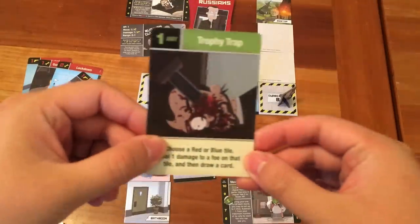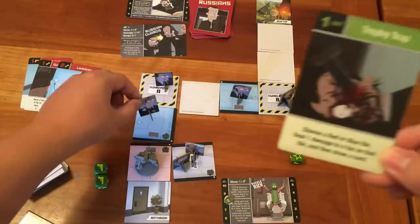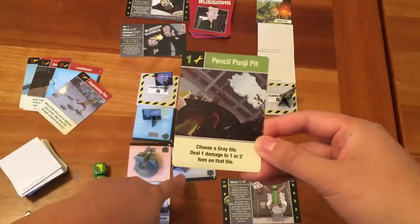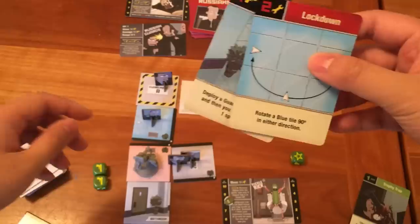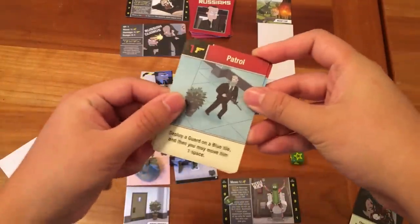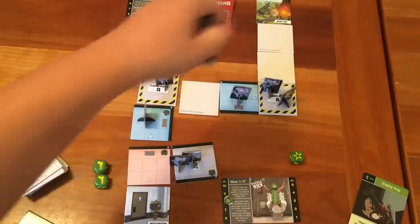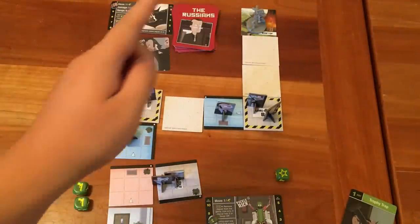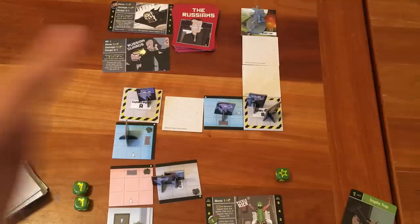Let's look at how Pickle Rick's combat works. The trophy trap — if you spend any die, you can choose a red or blue tile and deal one damage to the foe on that tile, then draw a card. All guards have one HP, so you would kill the guard. With a utility die, you could use the pencil punji pit, choose a gray tile, and deal one damage to one or two foes — killing both with one card. The check for a loss condition only happens at the end of a player's turn. So if Pickle Rick draws his last tile from the tile stack or the last card from his deck, but still makes it to the rooftop on that same turn, he still wins by the skin of his briny cucumber.